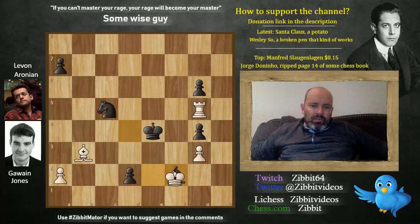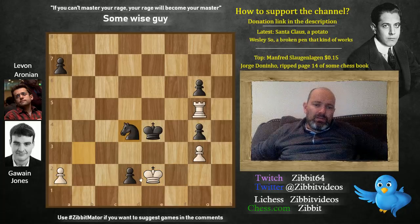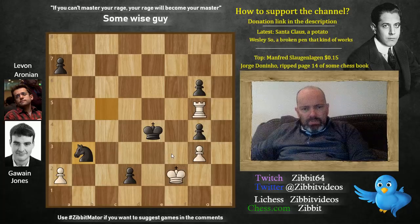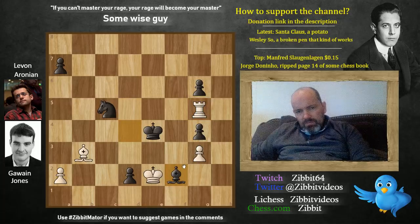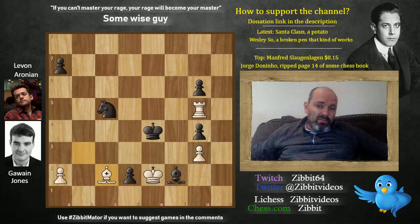Last ditch trick here by Aronian — he took on f2. The idea is, of course, if we take now, then all of a sudden we're in trouble, although maybe not too much. There's a nice win here, but he can't really flick anything in. So yeah, that's a trap I think. But Gawain simply avoided it — he played bishop c2 check. King d4, and I'll pause the video to find the final move for Gawain Jones.